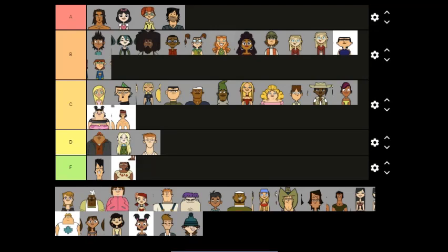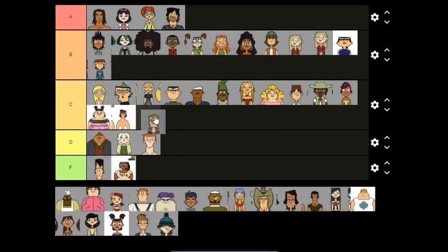Jo — I'm gonna go C here, this is a low C. Brick and Lightning just don't feel like they belong — they feel more off than the others.